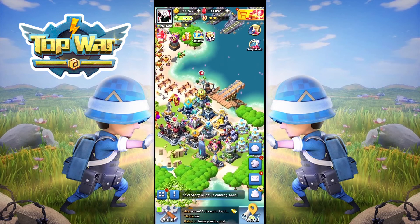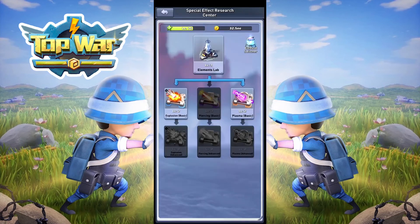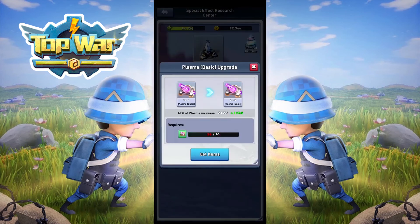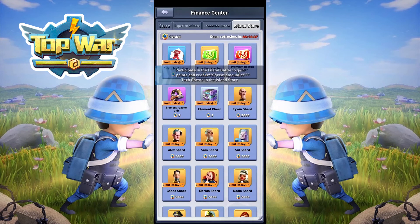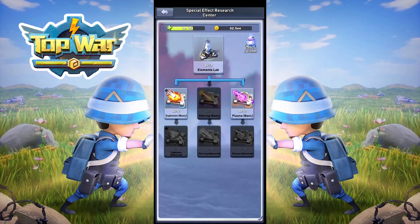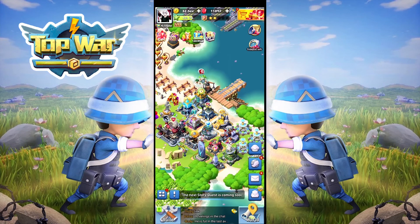There are currently no packs available where you can buy more of the upgrade items. You can only get them from the Island Store at this time. It would be great if you can get them in a different way in the future. This basically covers this building — just level it up and keep buying your items daily in the Island Store.